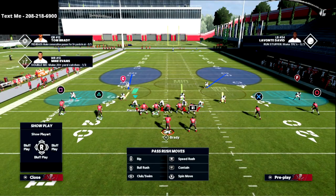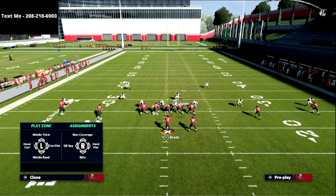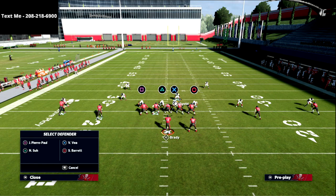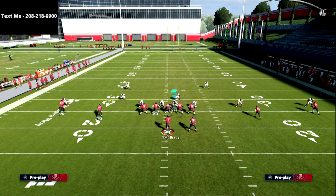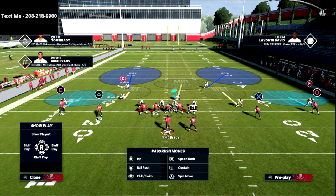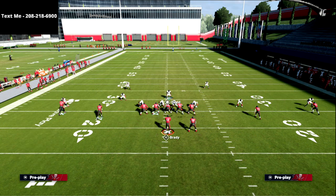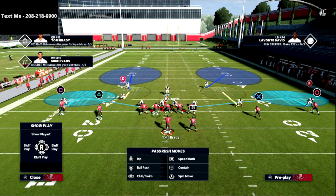So I've got Tampa 2 with cloud flats on the outside, not zone dropped. One popular adjustment is to take the Mike and put him into the deep middle, which leaves a vulnerability over the middle of the field. You can then take a defensive lineman and put him into a bluff blitz — he'll be in a three-red hook zone. A Cover 2 defense is a two-high look with five underneath zones, designed to stop underneath passing concepts. Another favorite adjustment is putting both defensive ends on hard flats to basically take away everything underneath.